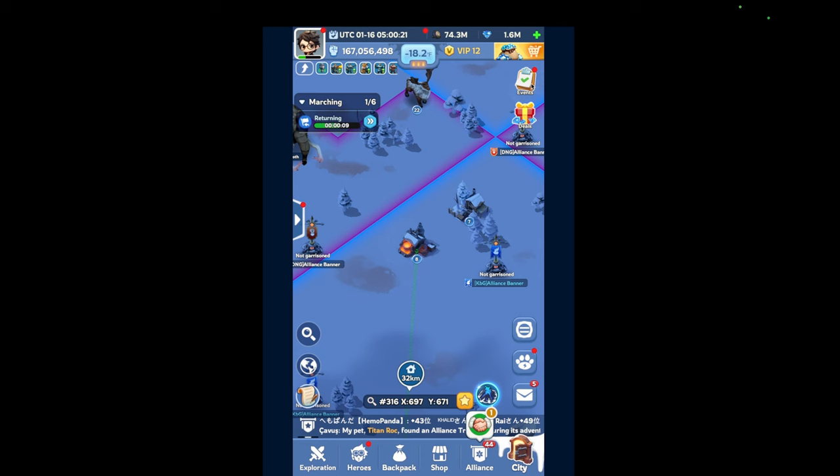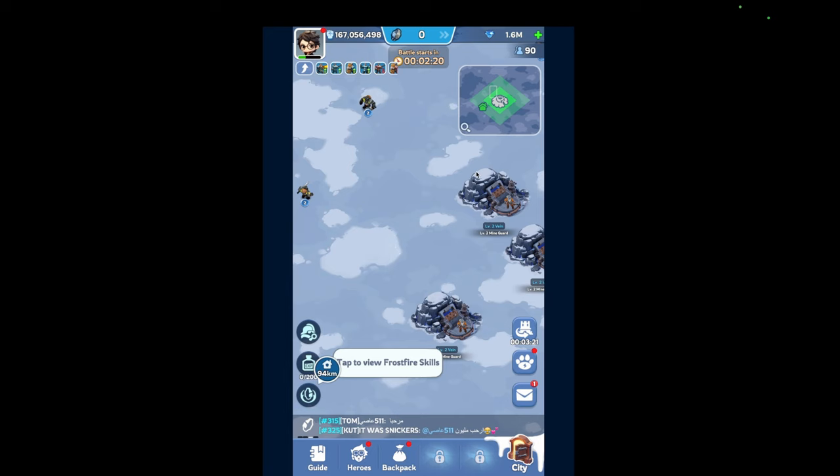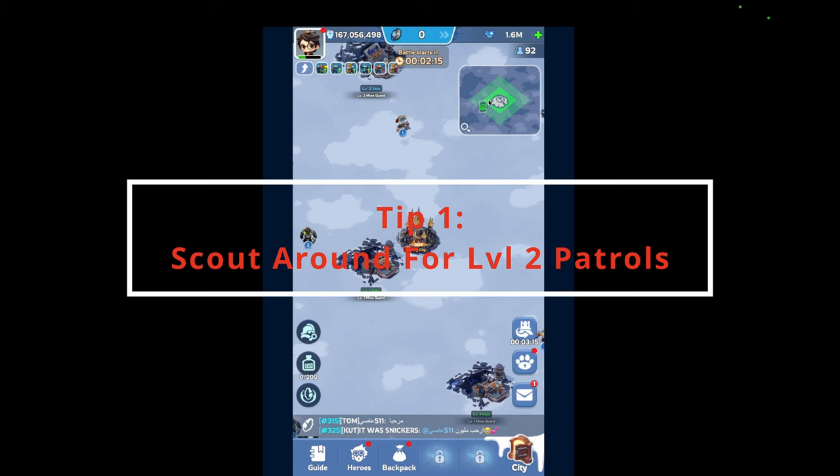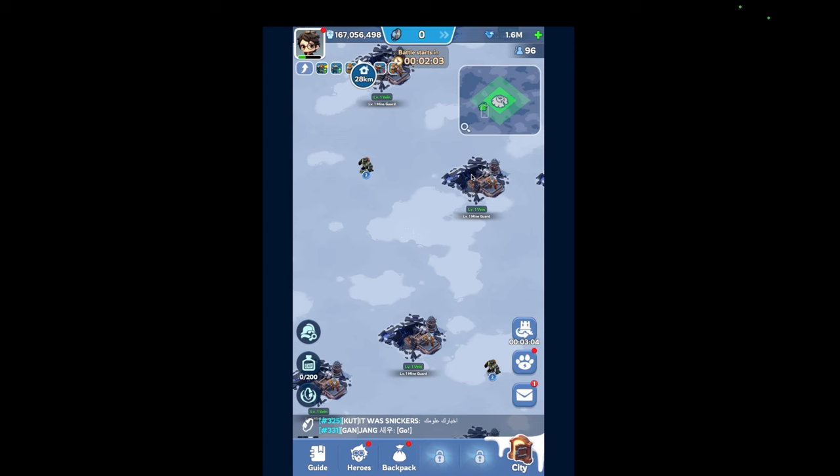The first thing you guys should do is scout around — we have two minutes till the event starts. You want to look for a place where there's a lot of level 2 guards or mine patrols. Right now around me there's one, two, three, four, five — oh, this is perfect.